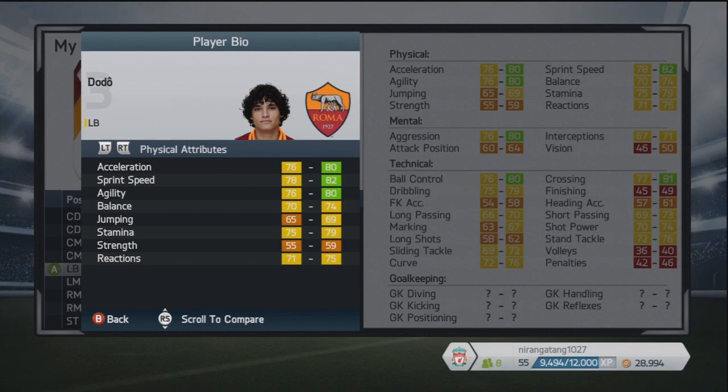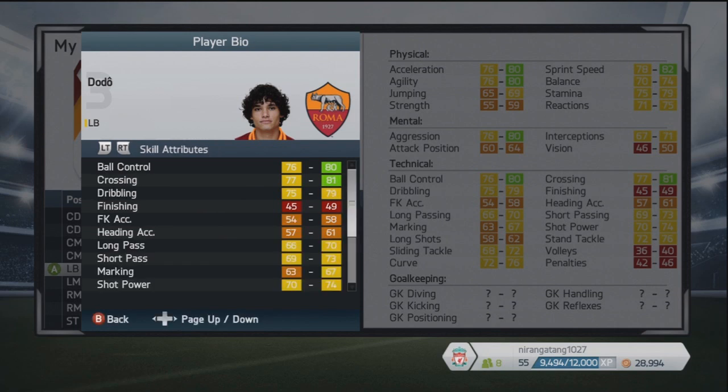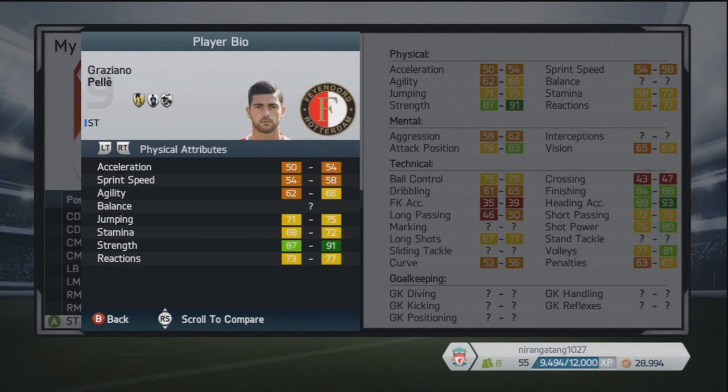Next up we've got a left back called Dodo. On the game he plays for Roma, although in real life he's just recently signed for Inter Milan. He's got really good acceleration, agility and sprint speed, as well as good ball control and crossing. He did sign for Inter for quite a lot of money — somewhere in the region of 10 to 12 million. That's very good for a player of his age — 21 years of age. He's a left-footed left back from Brazil, high attacking work rate and medium defensive work rate, two-star weak foot and three-star skill moves.